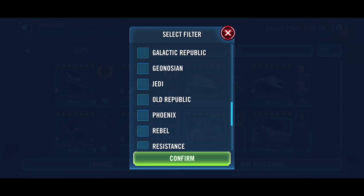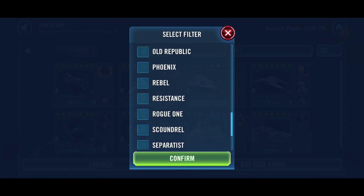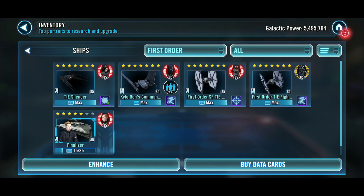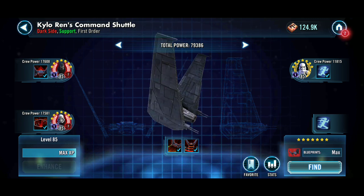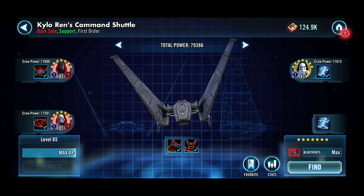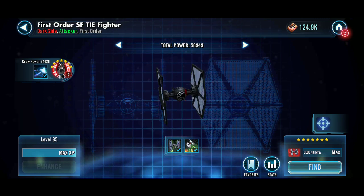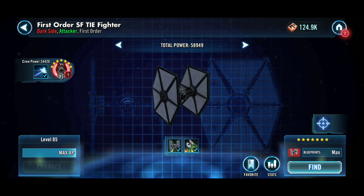For First Order, I'm actually doing really well. This is my arena squad — except for Houndstooth, because it doesn't show up under First Order. My TIE Silencer and my Command Shuttle at 79k power, crewed by Kylo Ren, Captain Phasma, and a Stormtrooper. And my TIE Silencer with Kylo Ren Unmasked.